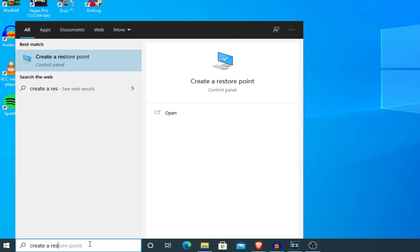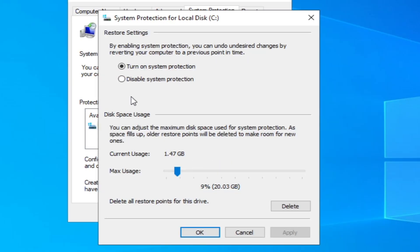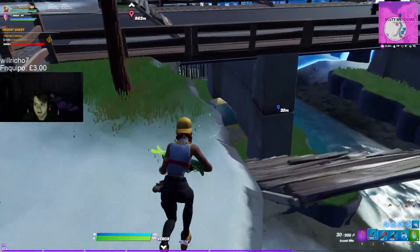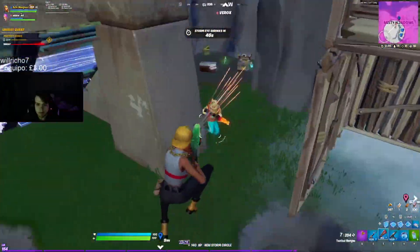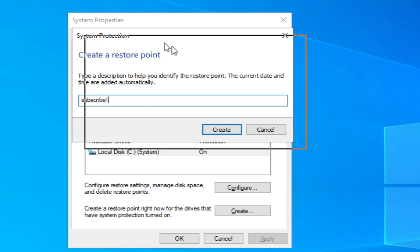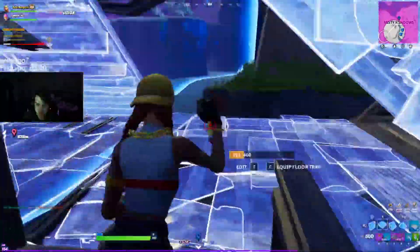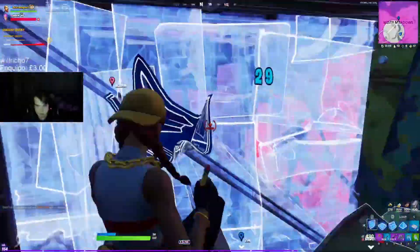To make a restore point, go to search and type 'create a restore point.' Once the window opens, make sure disk protection is on — if not, go to configure and click 'turn on system protection.' You'll see disk space usage; set the max usage to whatever you want. If you just want Windows files backed up, set it to 9%. Press apply and OK, then press create, give your restore point a name — I recommend today's date — and press create. Once the process is done, you're all set to make changes in Windows.